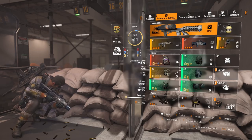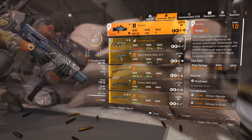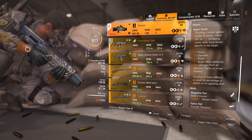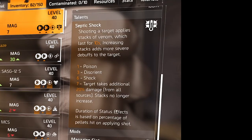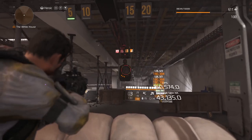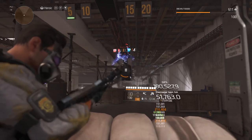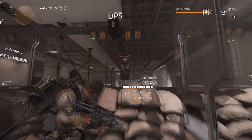Scorpio is an exotic shotgun with the talent Septic Shock — just shoot enemies and they get a bunch of status effects: poison, disorient, shock, and a debuff making targets take 20 percent more damage. You can see the icons on enemies — disorient, the blue one is shock, and the flask icon with an X is poison.